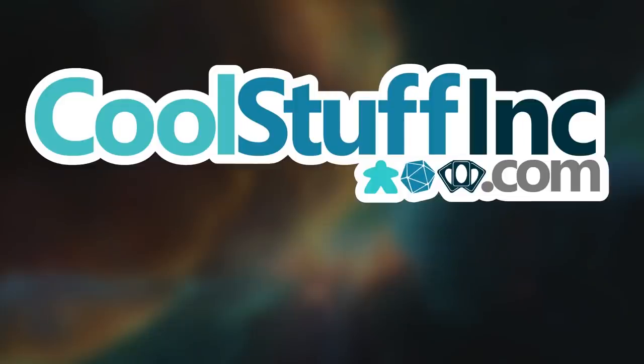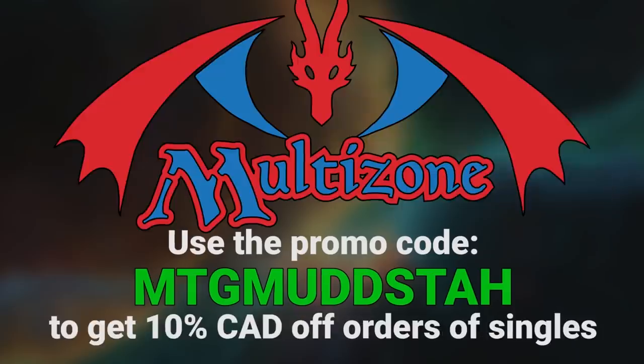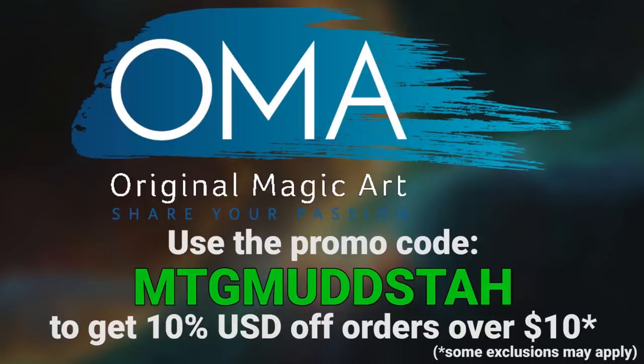This video is sponsored by Cool Stuff Inc. If you're looking for cards in the US, look no further — you can use the promo code MTGMudsta to get 5% off anything on the site. Or if you're in Canada like me, you can use the same promo code at Multizone to get 10% off your orders of singles. If cards aren't what you're looking for, Original Magic Art has playmats, tokens, and sweet art that you can use that same promo code to get 5% off your order there.